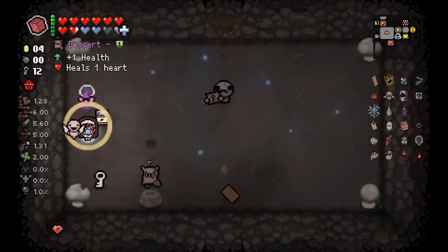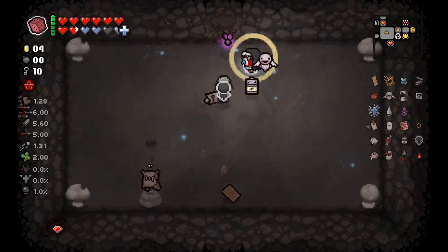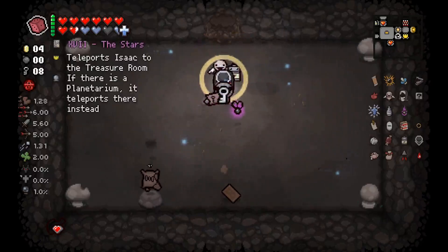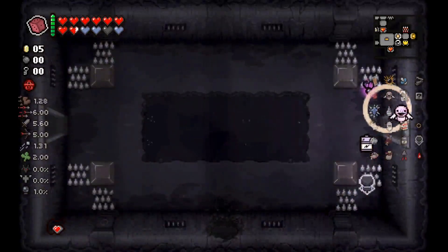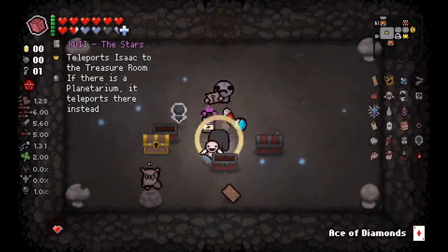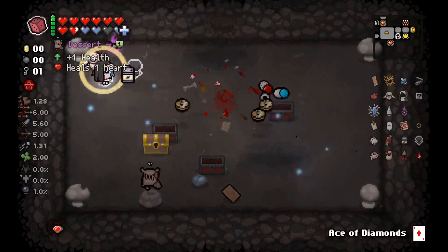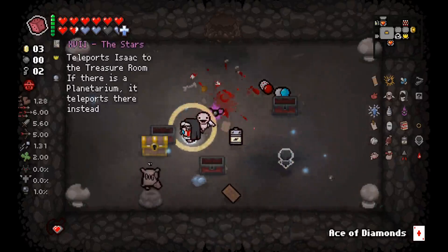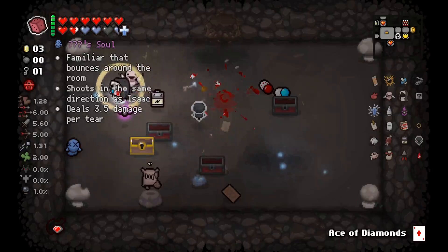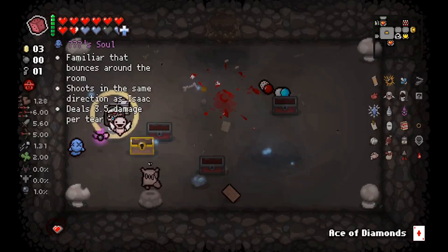Before we do anything else - bro wanted to give me nothing but red chests, holy crap. All of these. To be fair, these could have items. And that soul heart makes me want to use the sacrifice room. It doesn't have an item - okay, looks like we're rolling for one.